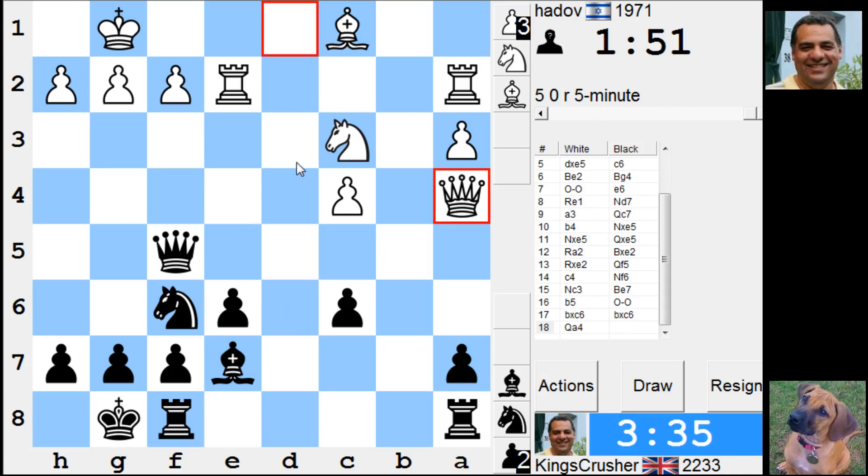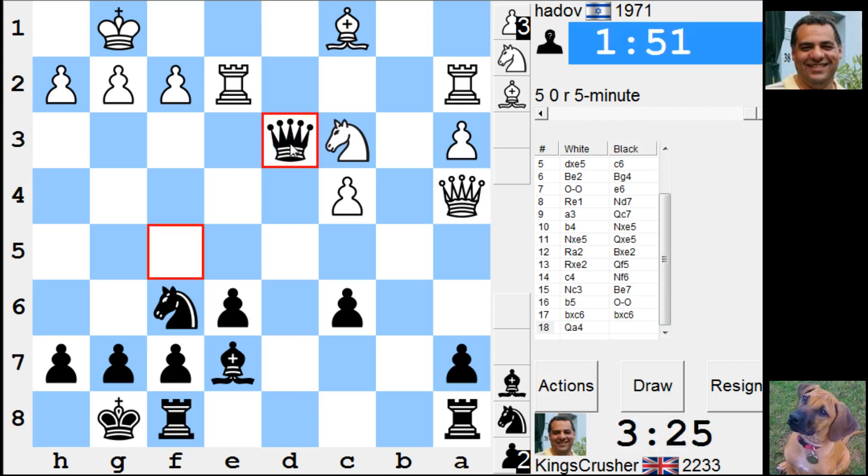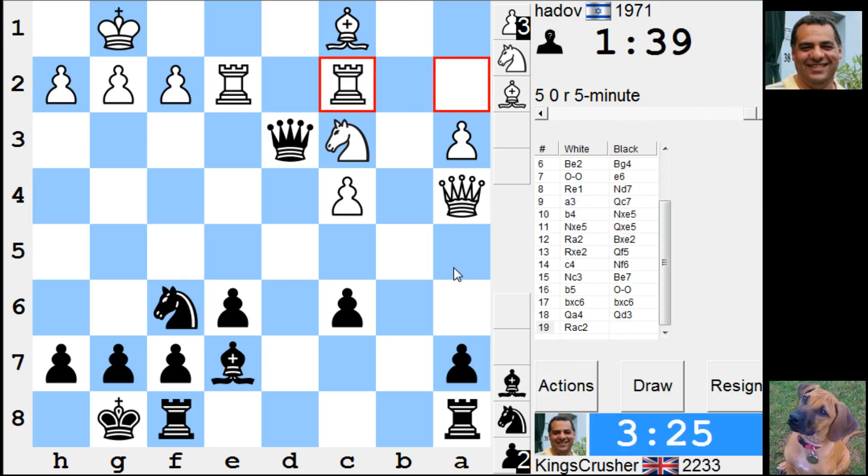Queen d3 here looks at the knight — is that any good? What do you do to queen d3? I think queen d3 is interesting. Okay, so if I just protect c6... c5 — is c5 terrible? It blocks in the bishop. He's gonna take, rook d2 anyway. I could play c5.